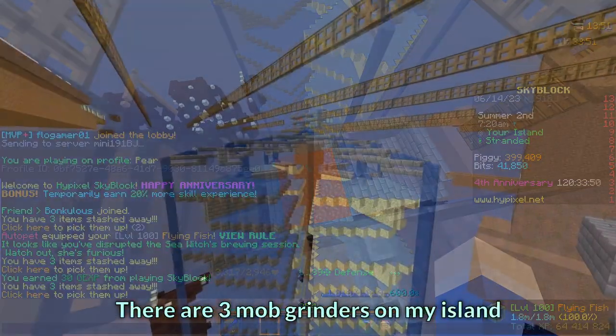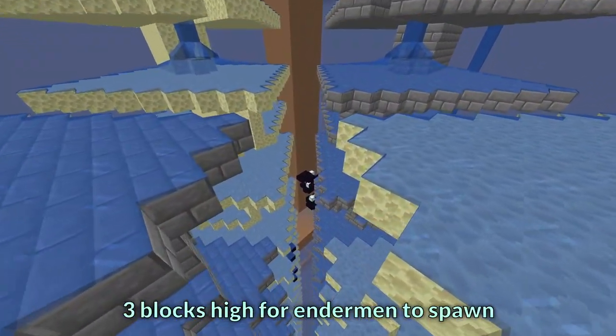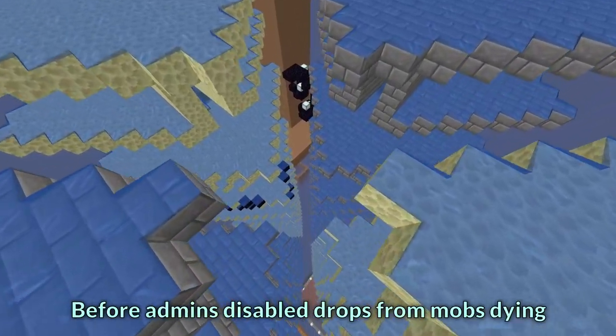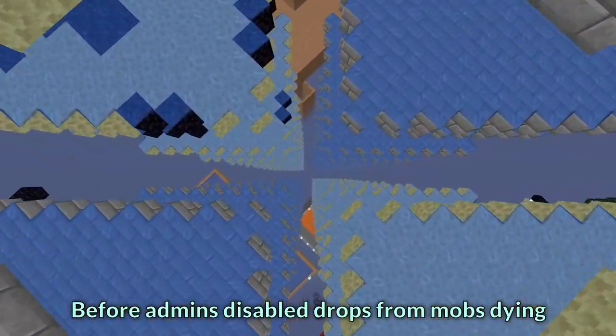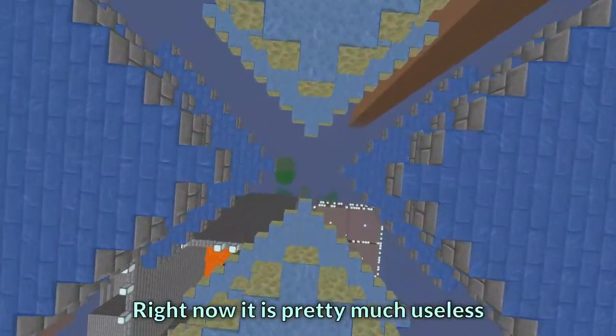There are 3 mob grinders on my island. This one is the N-biome one, so platforms are 3 blocks high for endermen to spawn. Before admins disabled drops from mobs dying to fall damage, it was a really great source of various mob drops.